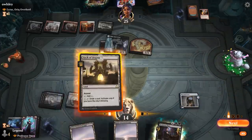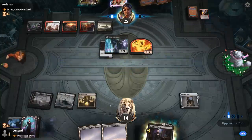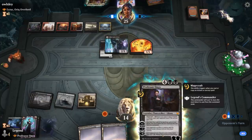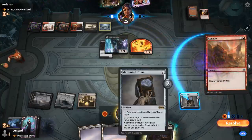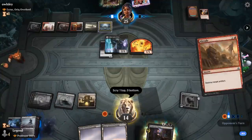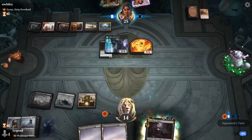We keep swamps in hand in case we draw a Dread Presence. Opponent plays land six and replays Extus. We don't have a great answer since Professor Onyx targets greatest power — they could sacrifice Valkyrie to dodge it. A Braid hits our Tome. We respond with Cling to Dust, and Blood on the Snow looks quite good. We don't have creatures to return but it's a way to potentially get back Liliana.